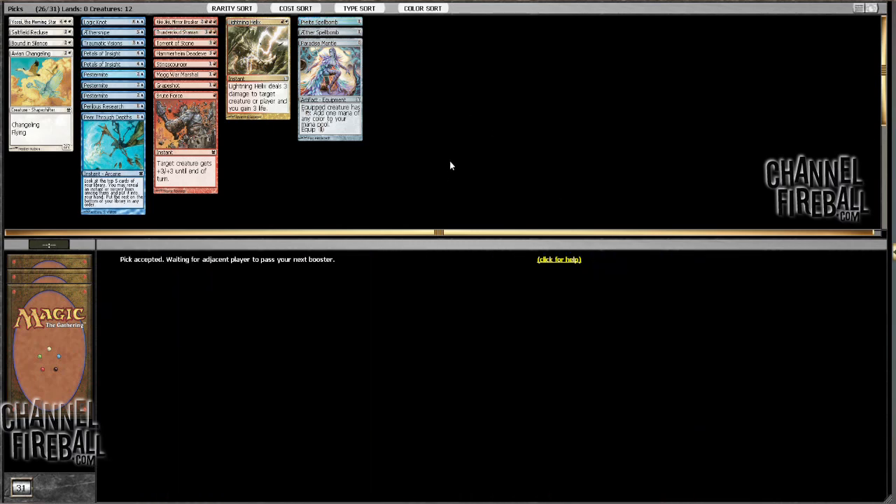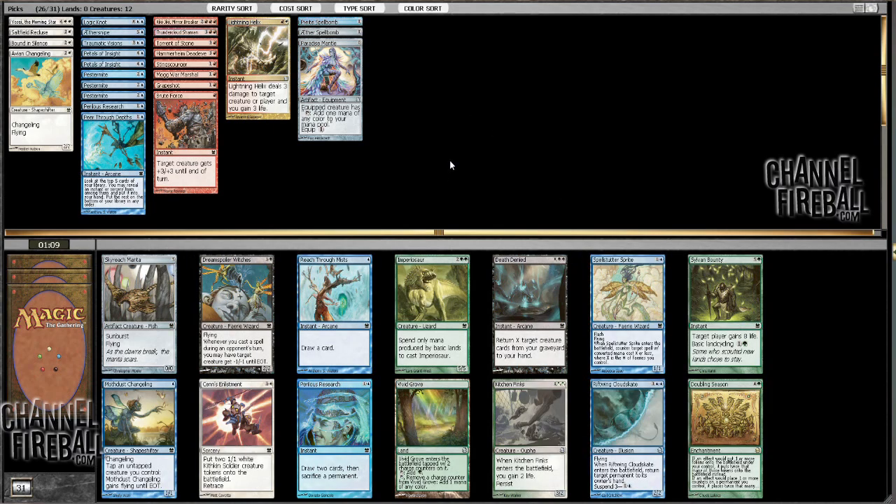They also actually just combine well, because going turn 3, 4, 5 Pestermite's a really good way to race. Riftwind Cloudscape is a nice one. I'm definitely taking that one. There's not a whole lot else that can really compete here.